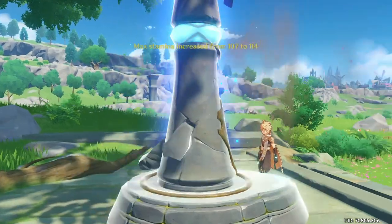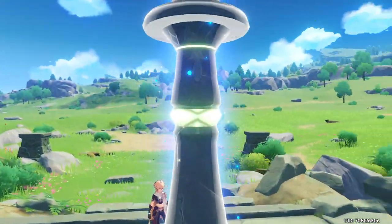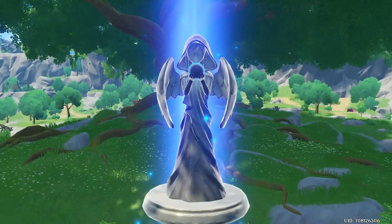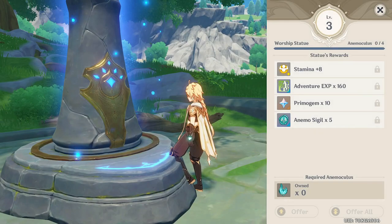Donating them will give you a bunch of rewards, including gems and AR experience, but also increase the total amount of stamina that you have in your stamina bar. Don't hesitate to deliver these, because the Anemoculi exist solely for this purpose. Just dump them in and get stronger.